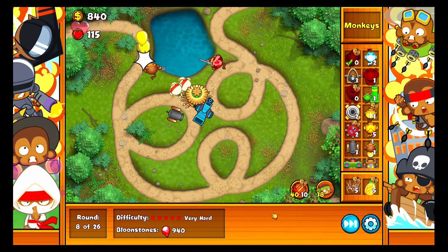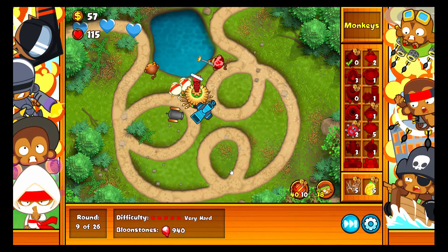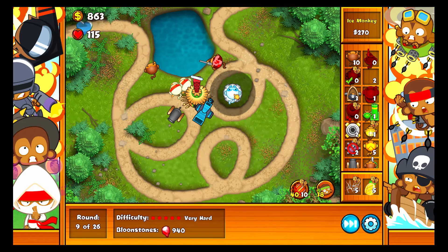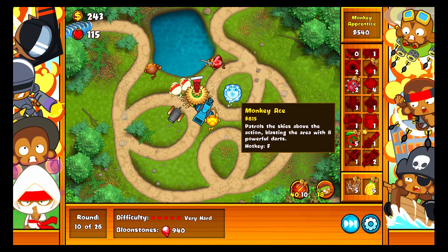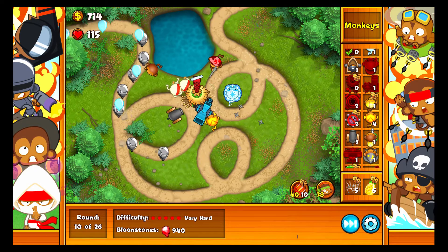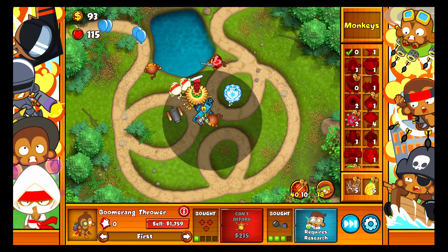Oh, ceramic — and kind of a big group of bloons, but nothing I can't handle yet. Radar scanner — now I'm safe against camos. I feel like maybe it would make sense now to get up an ice tower. The ninjas won't be able to pop it, so I'll have to get something like a boomerang to help out. Get a boomerang here, and it'll help pop the stuff. There've been ceramics. I don't know when the first MOAB is going to come out, so I'll just get a bio boomer — it's probably fine.